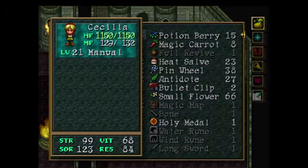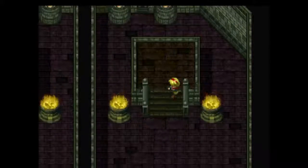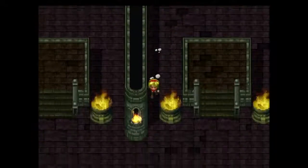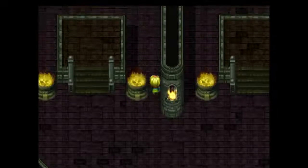Now in most of the characters' cases, I say conserve your MP, your arms and things like that, but in Cecilia's case, she needs to use her magic. So do not shy away from using her magic, and try not to run, because if you do run, you're gonna take heavy damage when you get busted, or when you get caught.